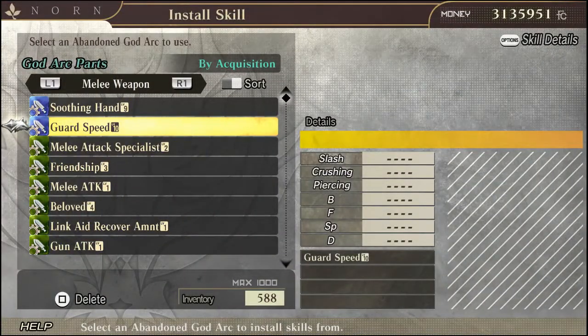The first thing I'm going to cover is the skills that you may obtain in God Eater 2. Let's say you completed a couple of missions, you got yourself some abandoned god arcs, and you just don't exactly know what to do with those yet — you just have a bundle of them. Well, here you go.